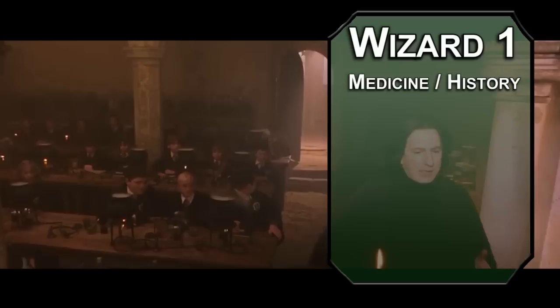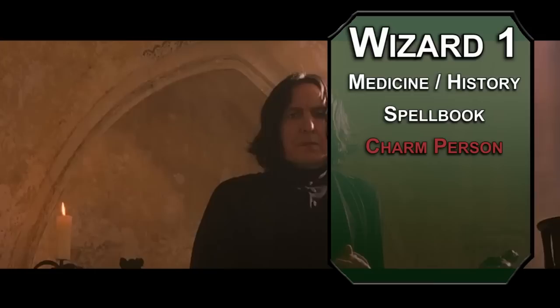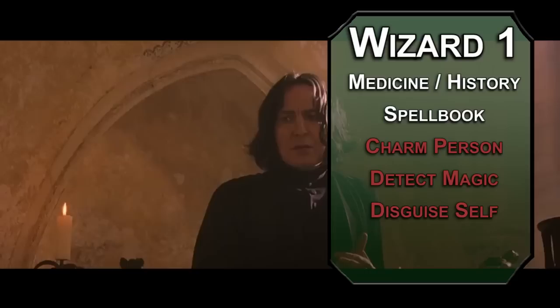As a first level wizard you get two skills of your choice — Medicine and History are good things for a teacher to know. You also have a spell book; make sure you let everyone know it's the property of the Half-Blood Prince. Take six spells of your choice. Charm Person charms a creature that fails a Wisdom save for one hour, making them friendly. Detect Magic lets you see magical auras and their school of magic for up to 10 minutes. Disguise Self works like a Polyjuice Potion, changing your appearance for one hour, but you can't make yourself more than a foot taller or shorter, so don't get too crazy.